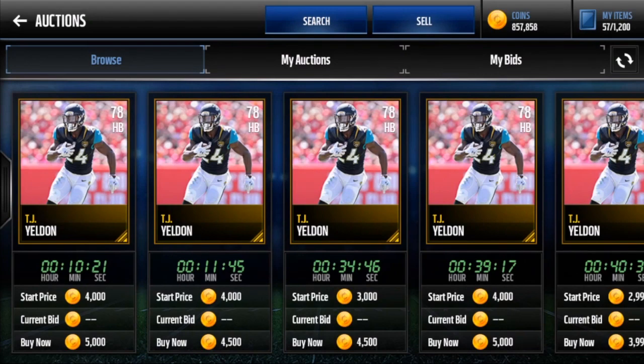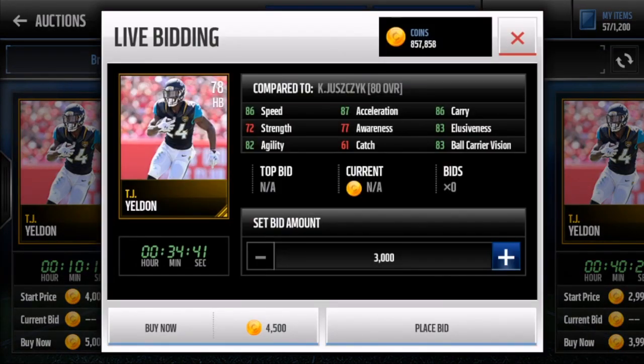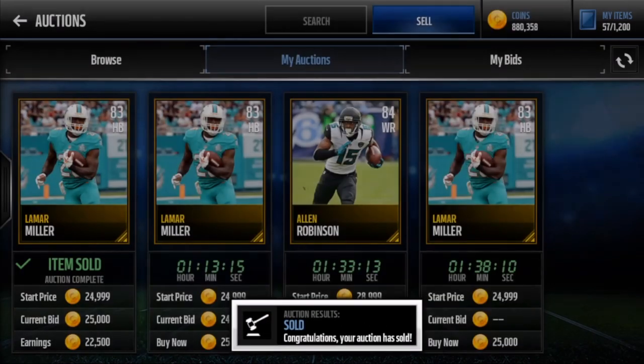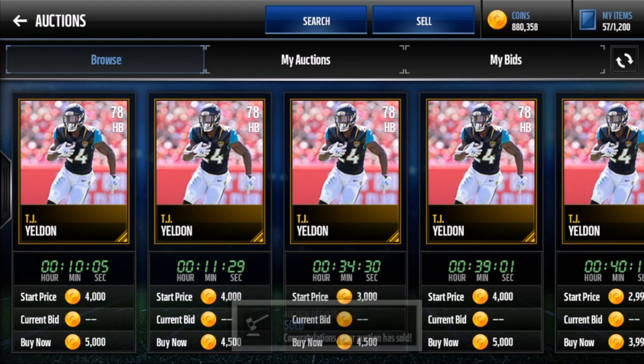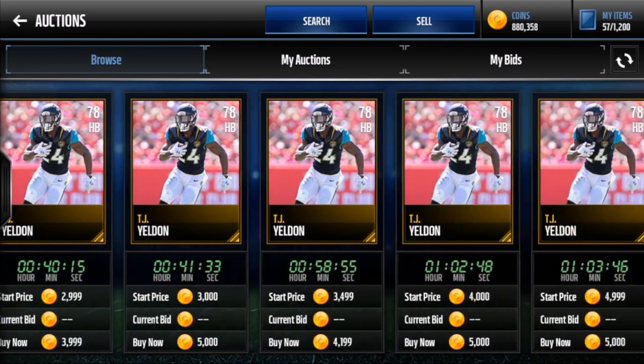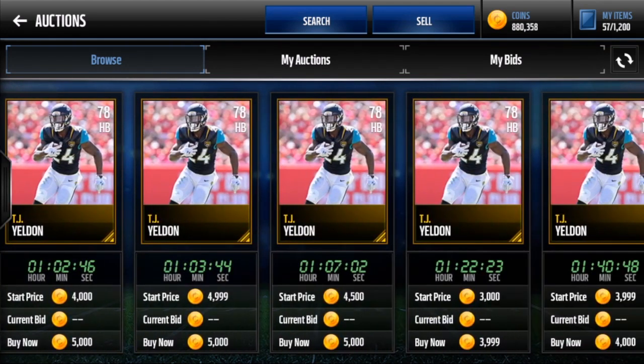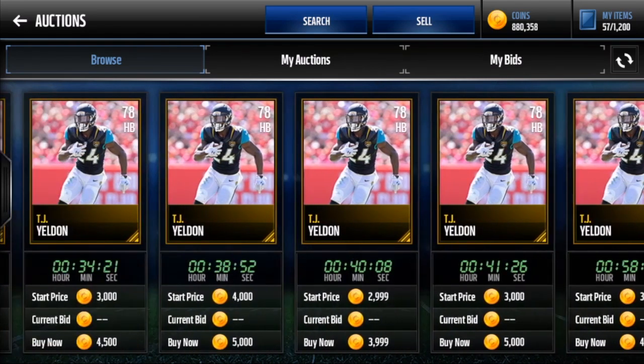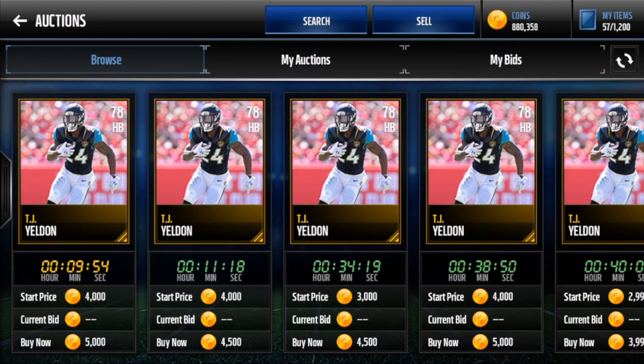The last cheap beast is TJ Yeldon: 86 speed, 86 carry, 87 acceleration, 82 agility — high stats across everything you need for a running back. He trucks anyone he sees. Highly recommend this card. That's gonna be it for the video — if you enjoyed, leave a like, subscribe, and the goof is out. Peace.